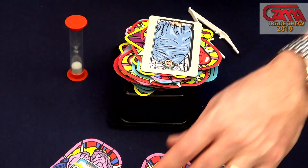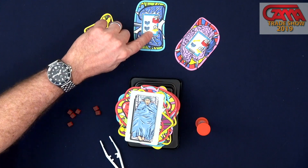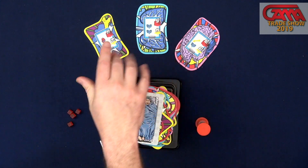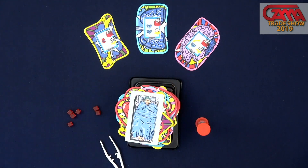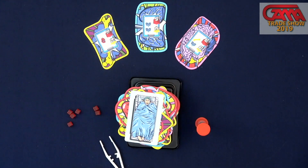The game ends when you reach twelve points — first to twelve points wins. Once you extract a card, like the lung, you take it to show your two points for that successful operation, and then it reveals another operation you can complete, furthering it along. Any time there are too many cards out, you randomly remove some as well.